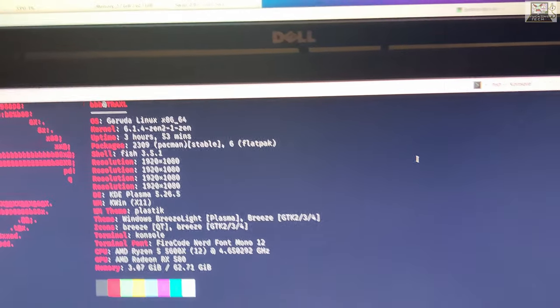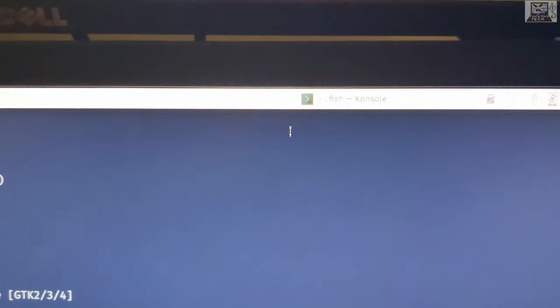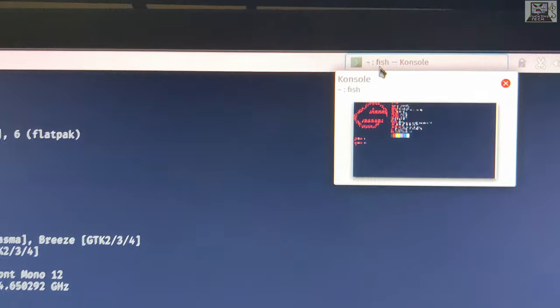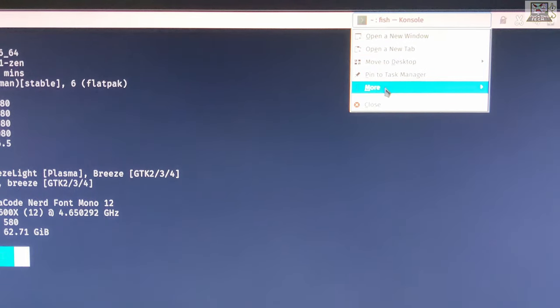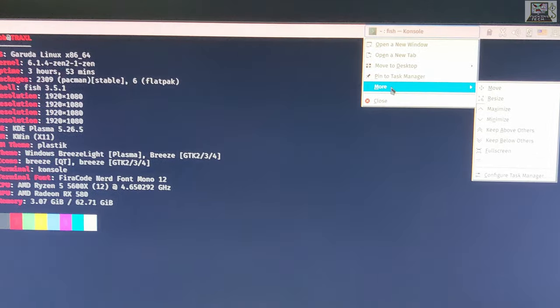I maximized the window — that's maximize working — but where the fuck is my minimize? Where did it go? I don't have any window controls. It's hidden under the panel. What kind of bullshit is this? This is why Linux desktop sucks.